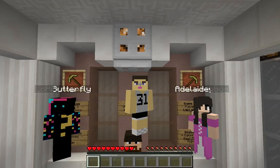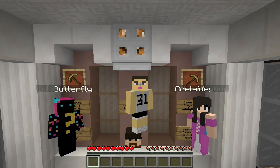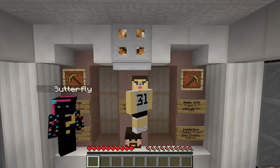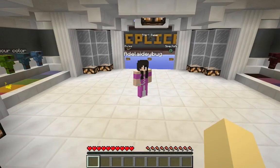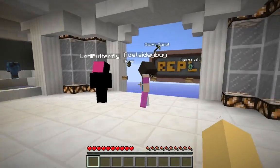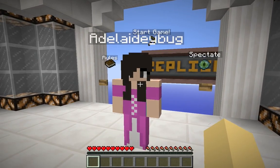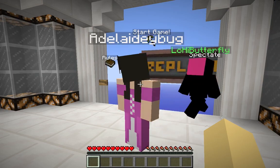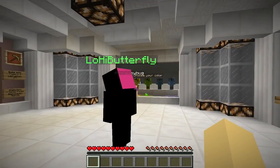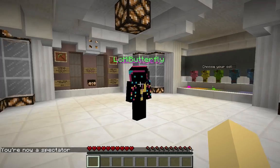Hey guys, today we are doing a map called Replica. It's basically a Minecraft map where there is a picture displayed in front of you on a wall, and in order to be the first one to replicate it perfectly on the floor below, it will tell you which side is top and which is bottom. We can choose the colors and then click on the spectate button. I press spectate, I'm now a spectator, and then you'll pick your colors.